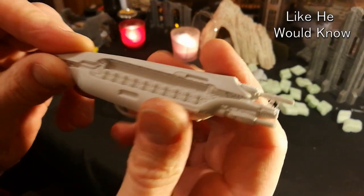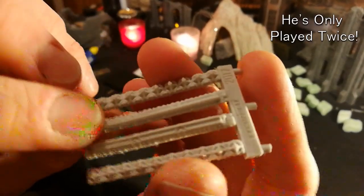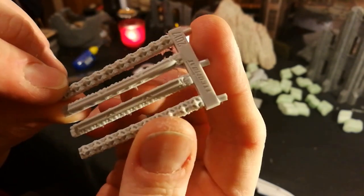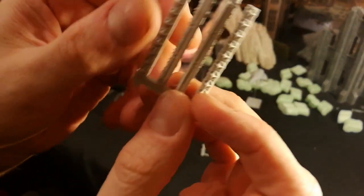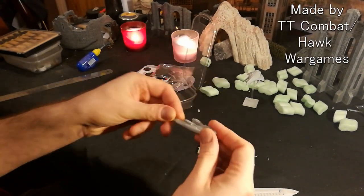So there's the gun batteries there, there's fighter bays I think, and auxiliary guns there as well — or maybe they're the main guns, I don't know, maybe they're the auxiliary guns. I think there's two different calibres you can have on the gunship version, or you can have a carrier version. I do like carriers — big Battlestar Galactica fan.